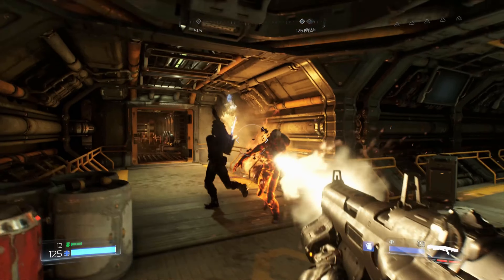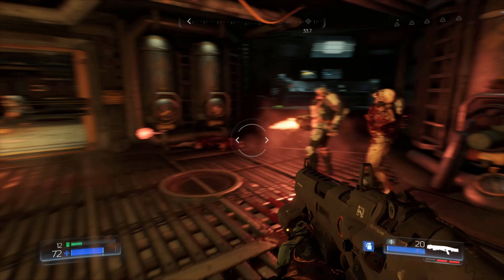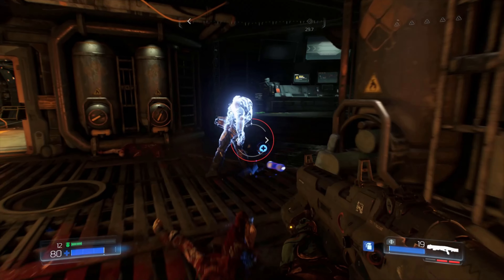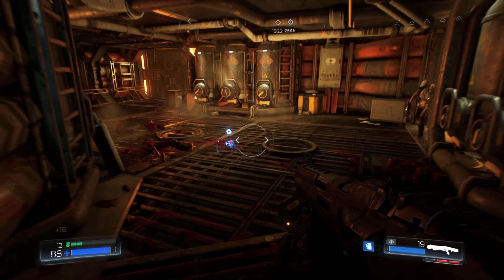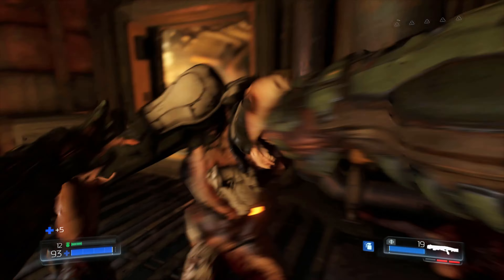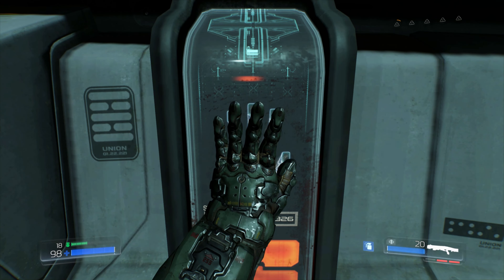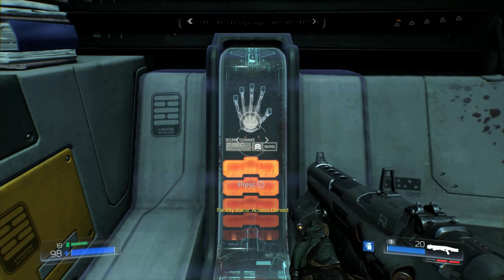The main thing we need to do right now is get rid of the demonic presence in the refinery area. We need to do that by getting rid of the gore nests — there are three in total. You can essentially do them in any order you want, but this is what I'm doing just to show you guys.